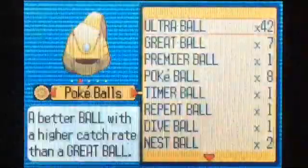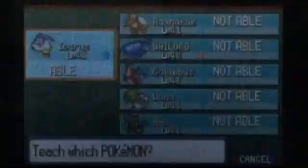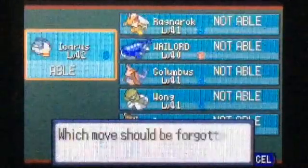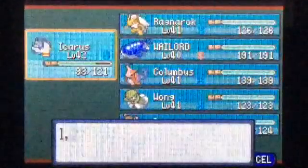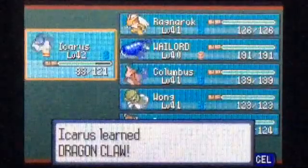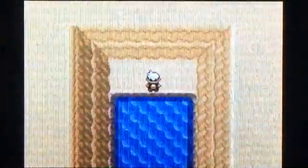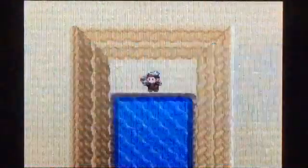We're actually going to teach Dragon Claw to our Altaria right now — we'll teach it to Icarus, and we'll go ahead and get rid of Dragon Breath, because Dragon Claw is basically a more powerful version of it. The one downside is it doesn't paralyze, but the other moves I feel like I can use better, like Dragon Dance and Sing. Yeah, Sing will be useful for the Elite Four.